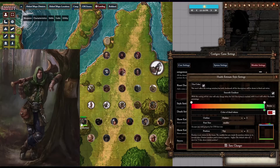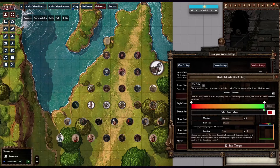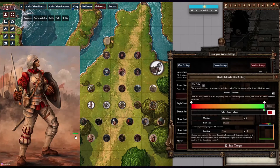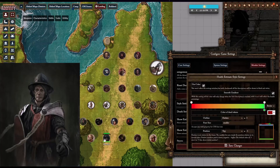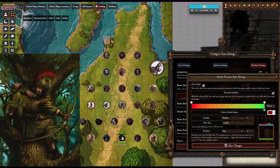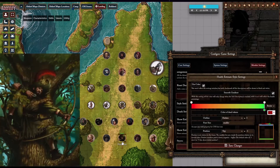For game masters that already have a pre-existing game, they might find it tedious and frustrating to individually enable the health bar of each character to be shown. The Health Estimate module is a good way of avoiding that bind. There are a fair number of customization options including health stages, font size, color, and output settings. I recommend going with the default but changing the font size to be smaller than the character names.